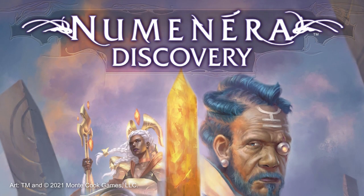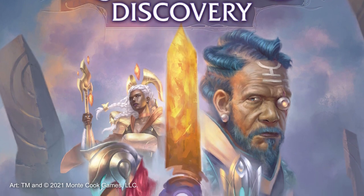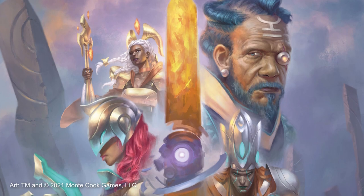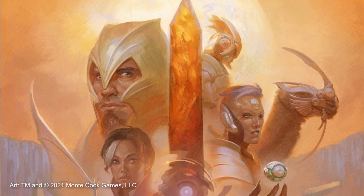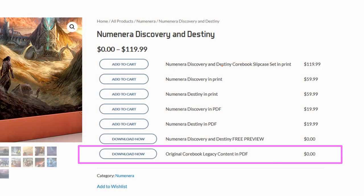In 2018, MCG updated the core rules of Numenera, revising a few things and adding some new mechanics to expand the scope of the game. Not everything from the original book made it over. Fortunately, MCG has provided this info in the form of a free download. This PDF includes some additional setting information, some creatures, and four adventures.